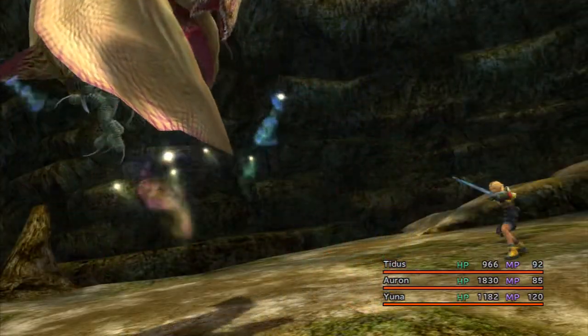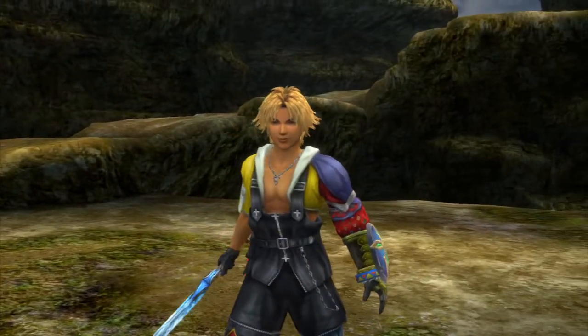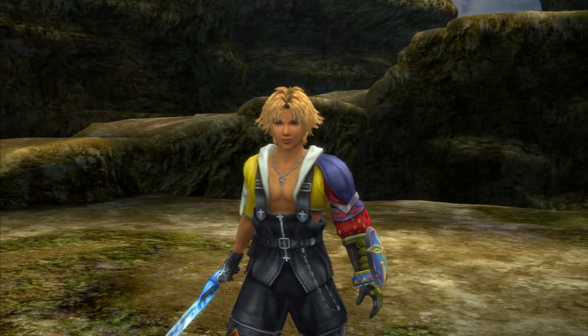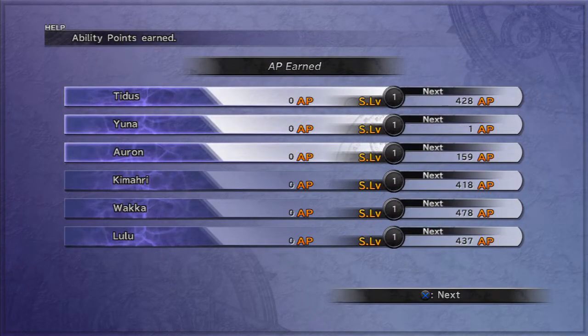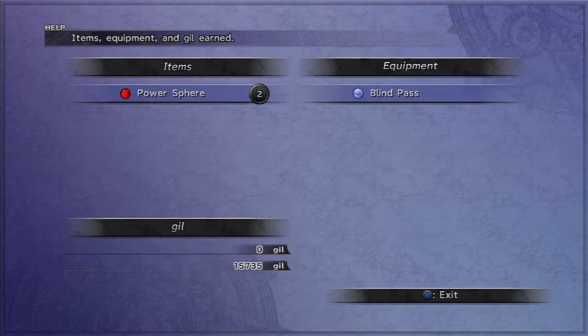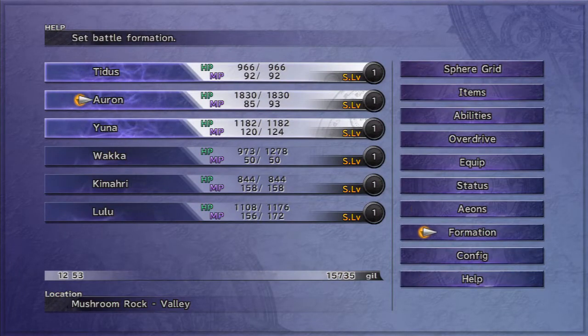That should be it — and Tidus has a full overdrive gauge. Speaking of overdrive gauges, you'll probably notice that Yuna's overdrive gauge is also filled. It doesn't look like we really need to worry about using it right now, so I think it's still safe to use Tidus's overdrive as it comes up.